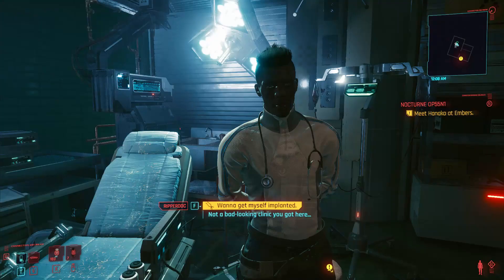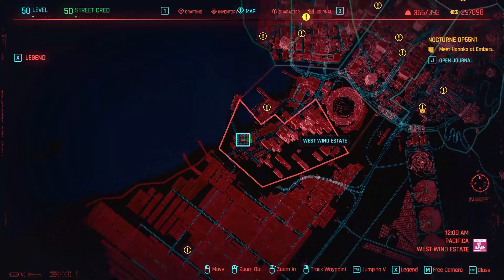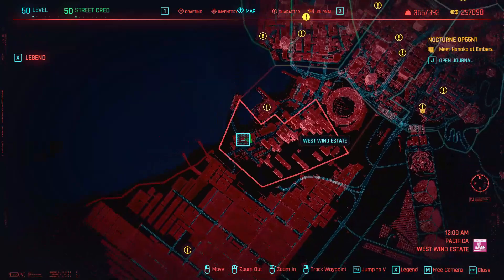Now we can look at where you can actually find it. Its location is in this Reaper Dock. This Reaper Dock resides in the southern area of Night City, more specifically in Pacifica and West Wind Estate.